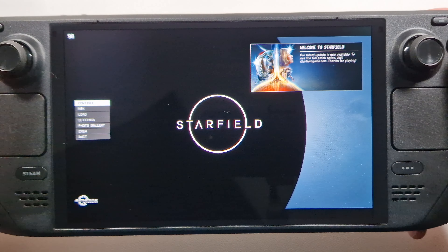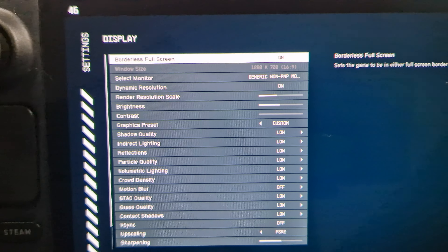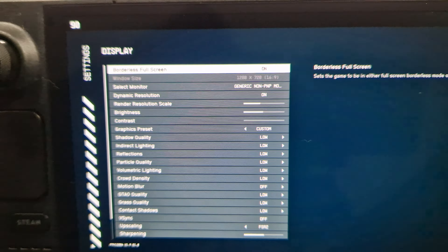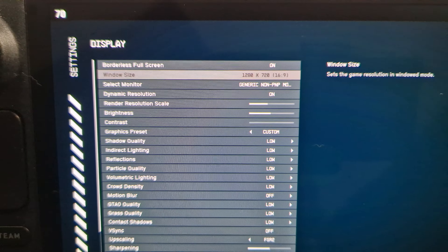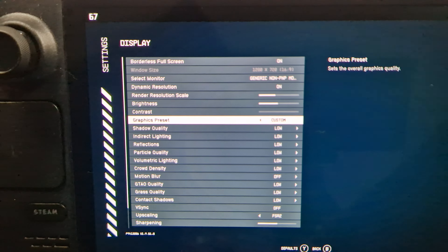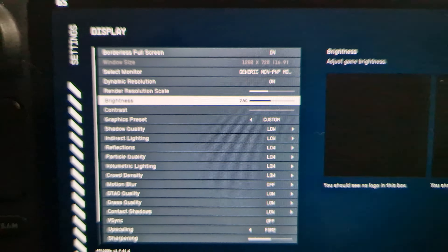In the display settings: fullscreen on, 720p resolution with FSR2, all settings on low. The render resolution scale is 70 with FSR2 enabled.